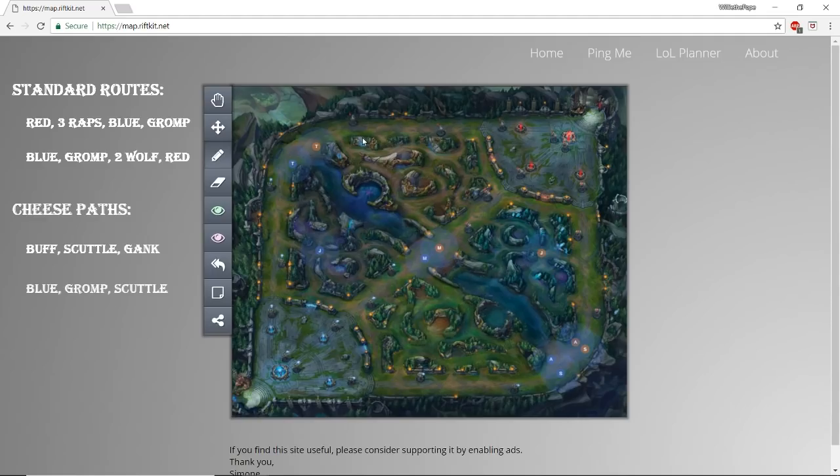If you're looking to gank an outside lane at level two, you can do red, scuttle, top. Or if you're looking to cheese mid, you do blue, gromp, scuttle, mid. Those are the four clear paths that have worked best for me. I strongly advise against cheese paths because if the cheese goes poorly or if the enemy jungler has a brain and counter-jungles you, you'll be super far behind. This patch is super snowball-y — if you get behind as the jungler you'll be permanently behind, basically a ward bot for your team. Do not cheese every game; it's a great way to set yourself up for failure.